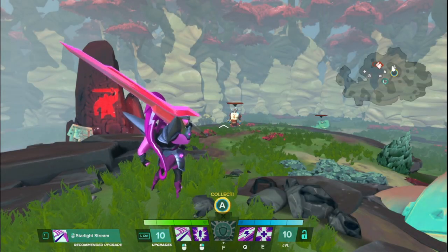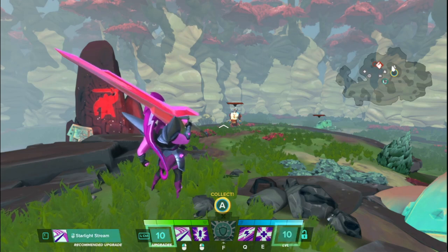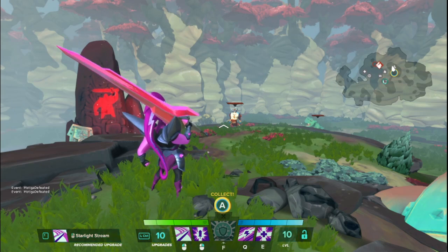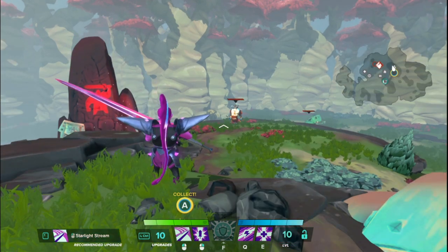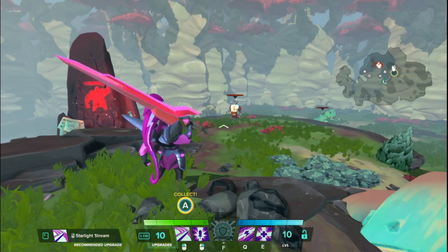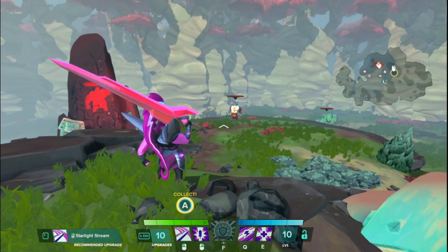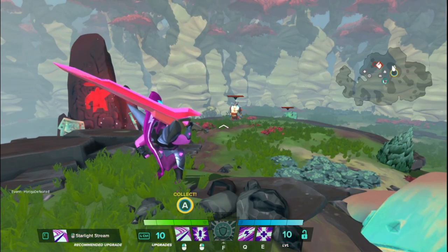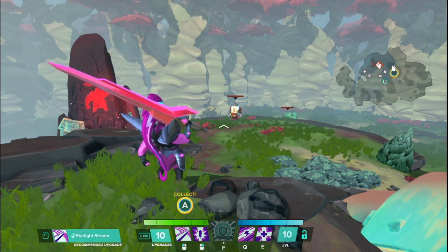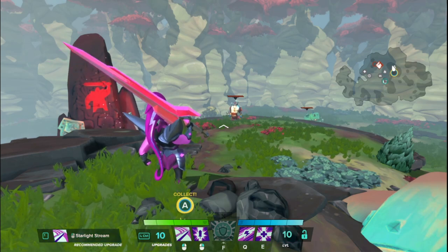Hello everyone, WolfieCats here back with another Hero Basics video, where I take a hero from Gigantic and tell you exactly what their abilities do at level 1 — no upgrades, no talents, nothing special like that. This time we have Zandora the Star Knight. Zandora is a melee support hero with the tags Utility and Tank. Let's go over her stats.